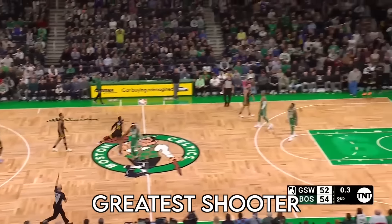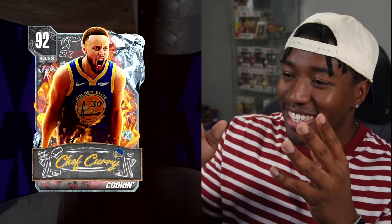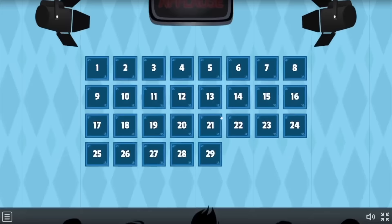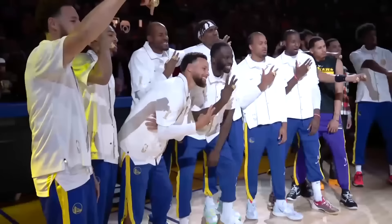This is the greatest shooter in NBA history. His name is Steph Curry. Some even call him the greatest point guard of all time, unless you're Magic Johnson. Today he got a brand new 92 overall Diamond Chef Curry card, which is beautiful, but it was expensive. Unfortunately for Steph, the rest of the team is a flaming dumpster fire, which is why in today's video we're going to be using a bunch of mystery boxes to build the right team around Steph Curry.